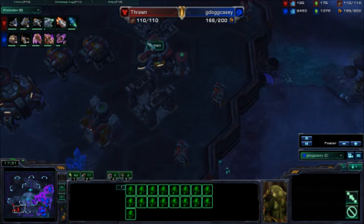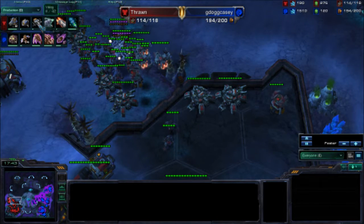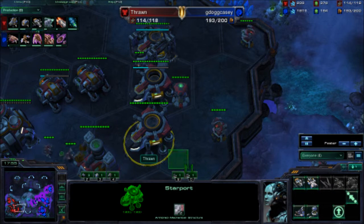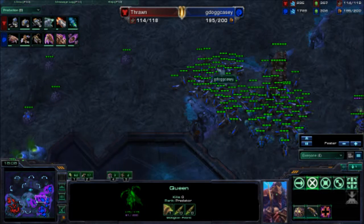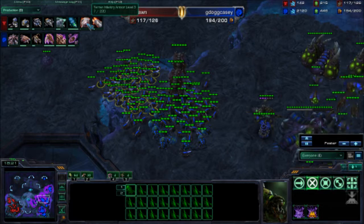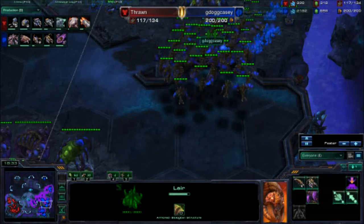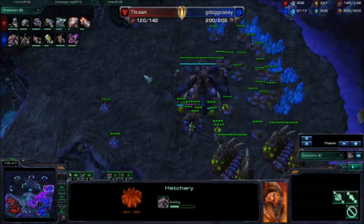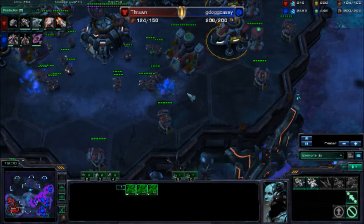We see him dropping down two more Starports. There goes that Overlord — didn't even make it anywhere close. He's starting to mass up on Vikings. He's already got three and he's getting two more. My supply is so much higher than his right now because he's spending all his time getting upgrades — plus-three of both armor and weapons already started. I'm dropping the Infestation Pit, not for Infestors, but just trying to move over to Hive. We're at 18 minutes into the game and really no engagements have gone down. So I drop that 4th — I'm going to macro as hard as I possibly can.